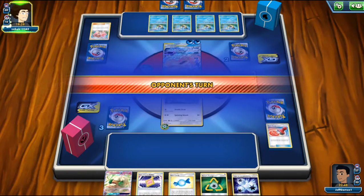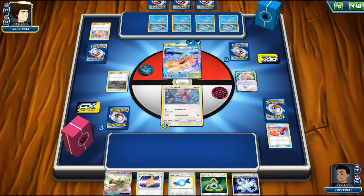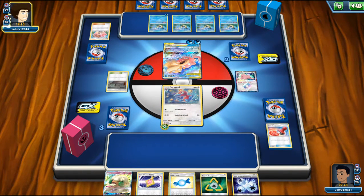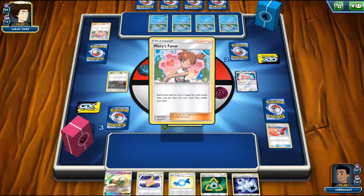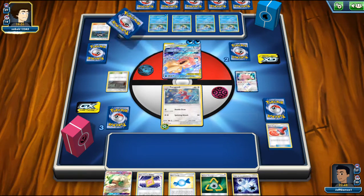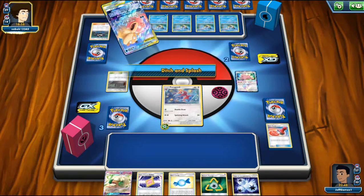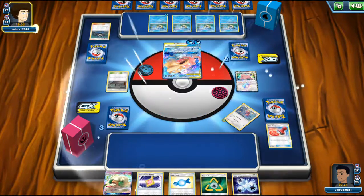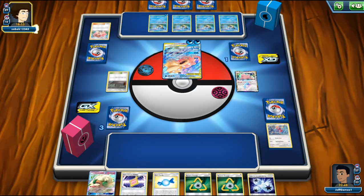Hopefully I showed how the deck works. We were doing well but the Lapras kept enabling Misty's Favours for Surging Striker Slowpoke to hit hard. I had to play my 6-prize run but couldn't pull it off. Alright folks, that's it — hope you guys enjoyed the video. Stay tuned for more videos.